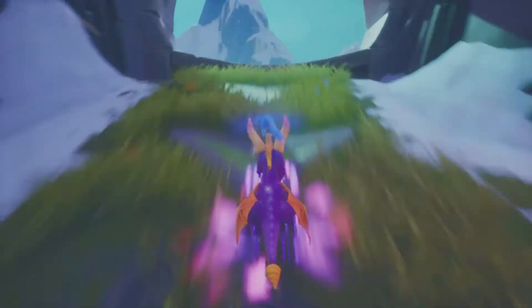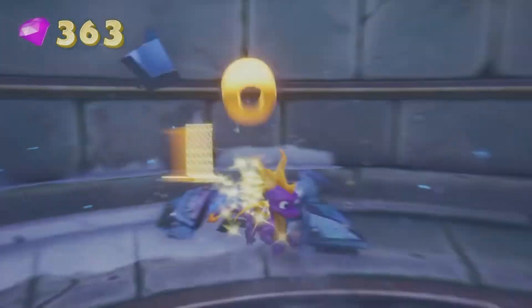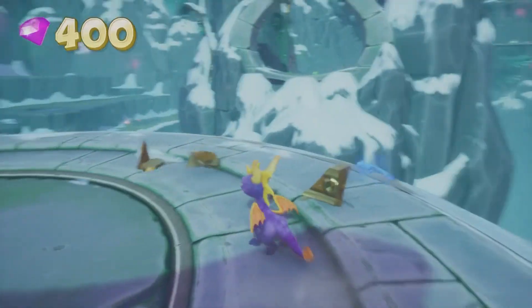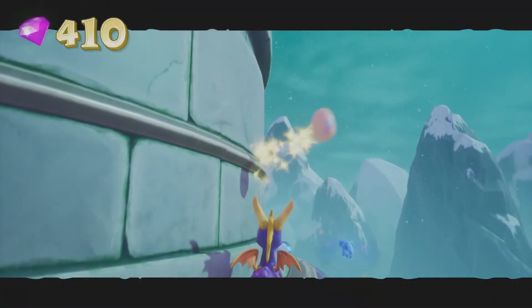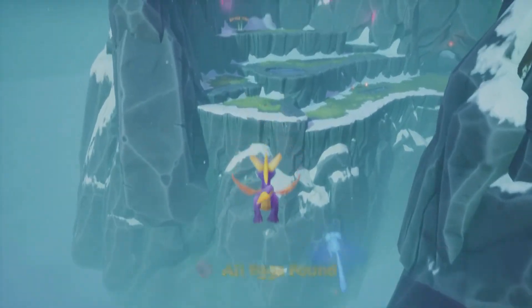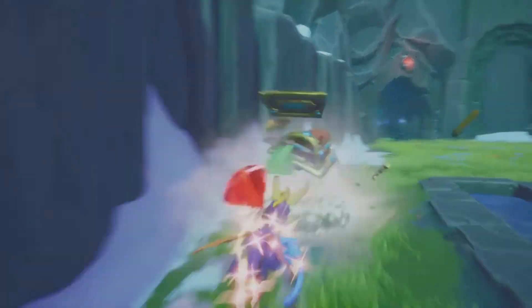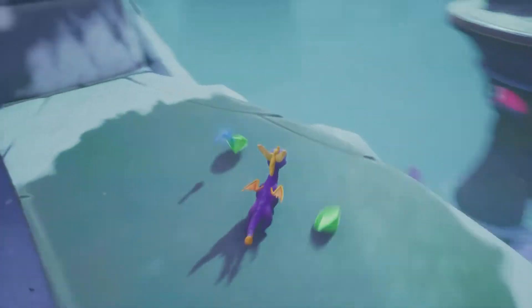We're gonna take that double supercharge, destroy some chests, and there's a nana around the bend — we just flame him and he doesn't run. That's all 12 eggs in the level. Now we're gonna start finding the secret paths. I didn't grab these two gems — clicking everything all right.